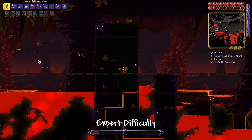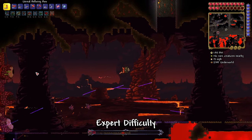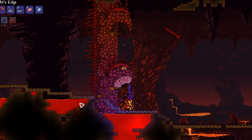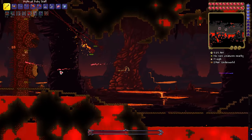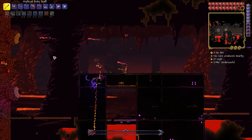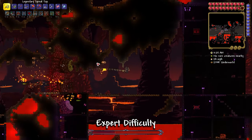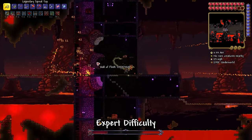Other than keeping your distance from the Wall itself and avoiding the Hungry, the only other dangers you'll have to contend with are lasers that the eyes will periodically shoot at you, and leeches that the mouth will burp out every now and then. To avoid the lasers you'll generally want to jump up and down and dodge them, though towards the end of the fight this will become more challenging as their frequency and rate of fire will go up. As for the leeches, they usually don't cause much of a problem and will typically get destroyed by your attacks anyways.